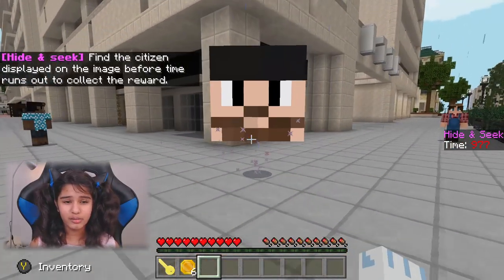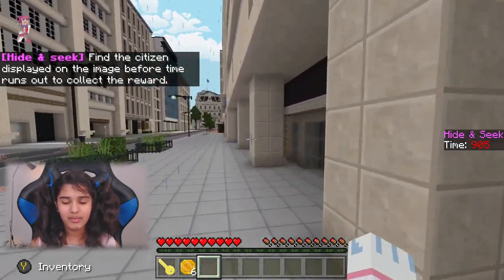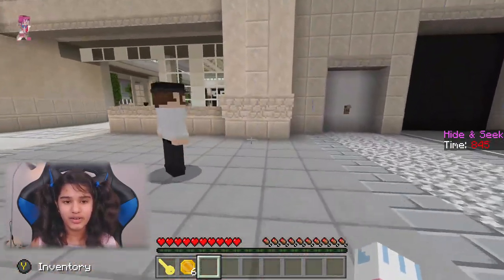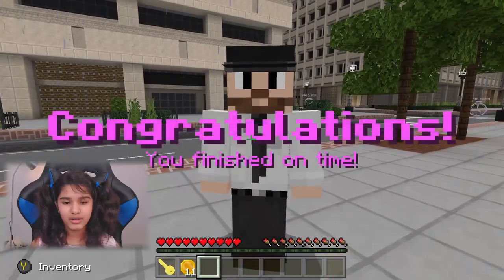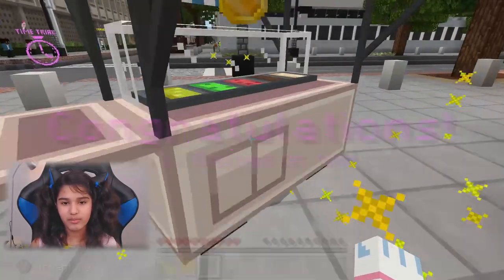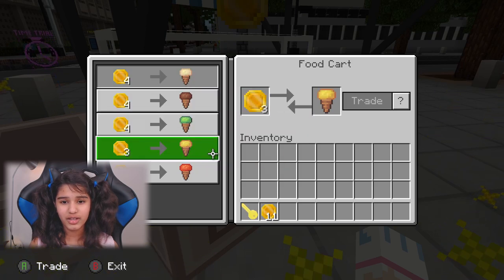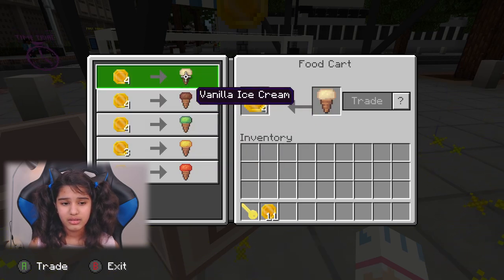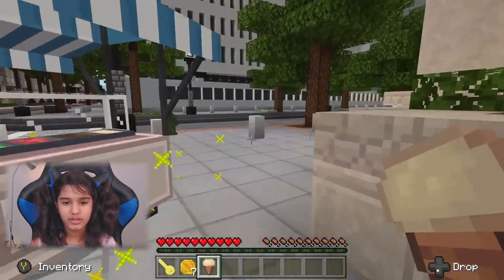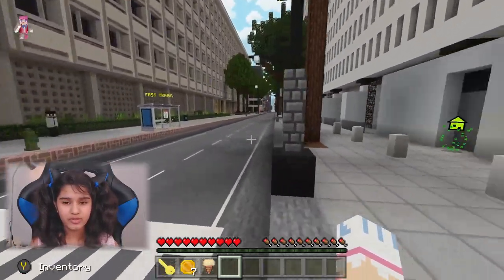For hide and seek, you find the citizen displayed on the image before time runs out. I think this is it — I think we already found them. That was easy! You get a reward: strawberry, orange sorbet, pistachio, chocolate, vanilla... I'll just go vanilla. Wait, is this orange sherbet? No — yes, I got ice cream! Vanilla is probably one of my favorites.